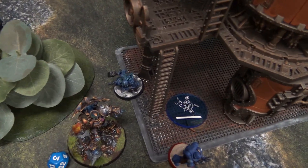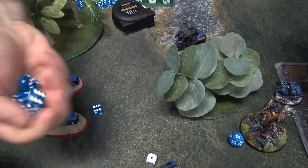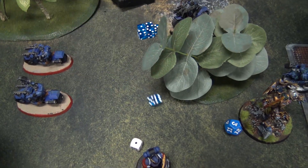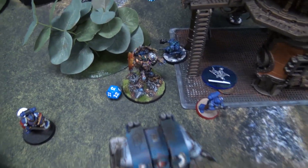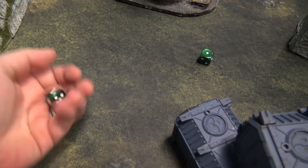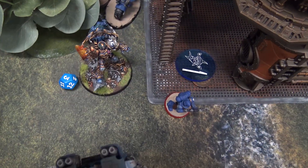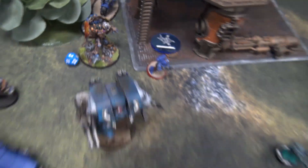GSC assault phase: my Abominant charges Guilliman with overwatch — Guilliman fires six overwatch shots re-rolling for himself, one hit, strength 6 wounding on threes — one wound, AP minus two, damage reduced to one by the Abominant's ability, ignores on Phil's filter. He makes the charge. My second Patriarch charges in — I spend a CP to re-roll one die, gets in on the four. Guilliman's warlord trait triggers a heroic intervention by his nearby units.